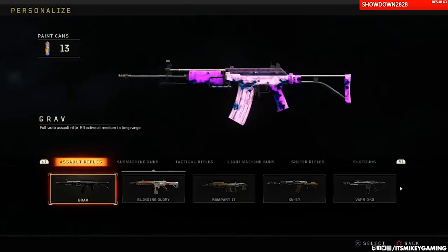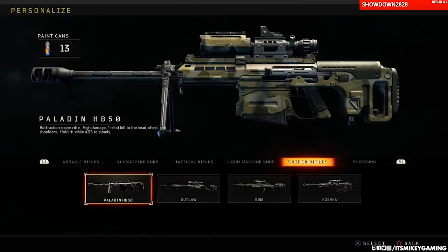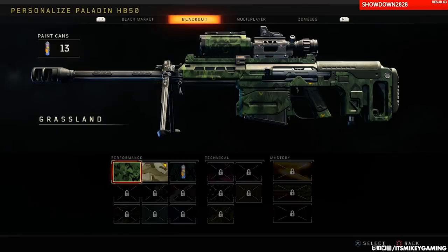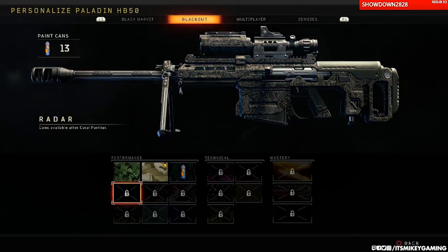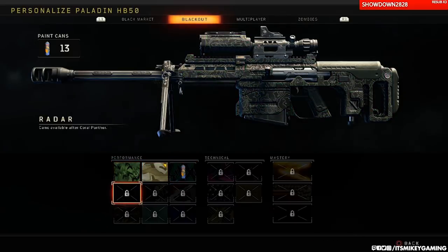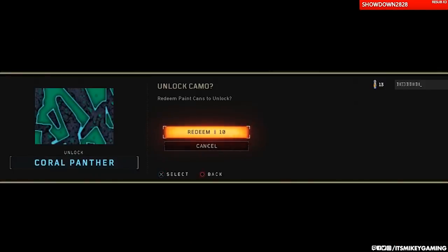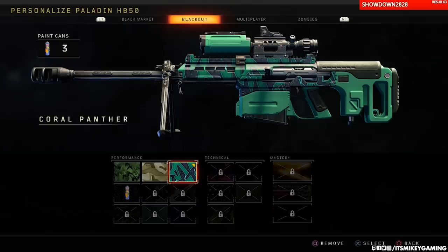Let's go to the armory. Let's just pick — I was working on the sniper earlier. Let's take the Paladin. You notice in the top left I have 13 paint cans and I've been collecting paint cans in Blackout. That just sounds so weird. And you bank these paint cans to unlock these camos. There's really no skill involved, no real challenges, just collecting cans. And then you redeem them to get the new camos. So here's Coral Panther, and I redeemed 10 cans that I've collected, and now I get to have this camo.